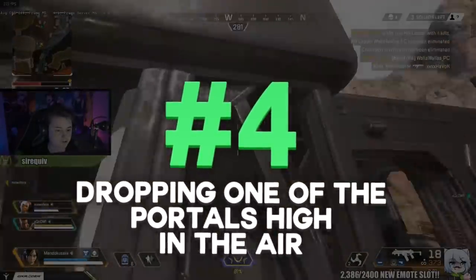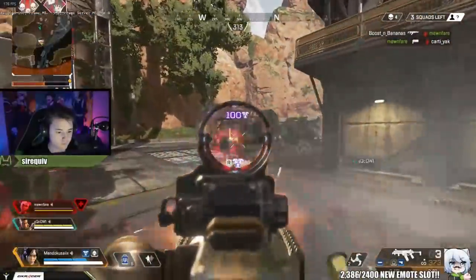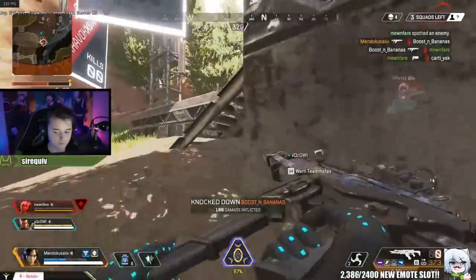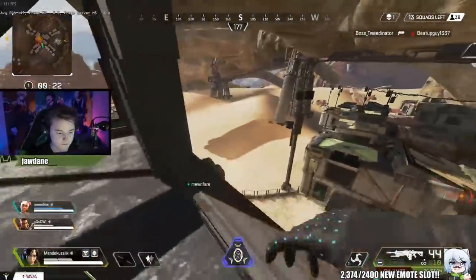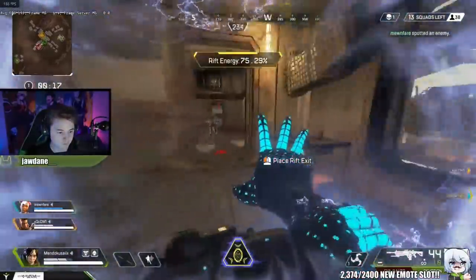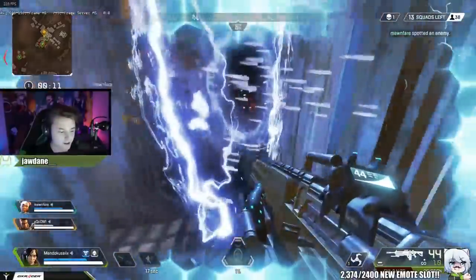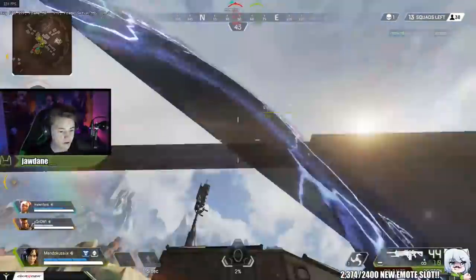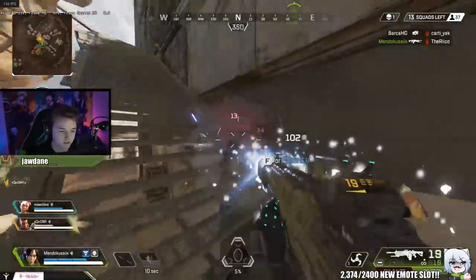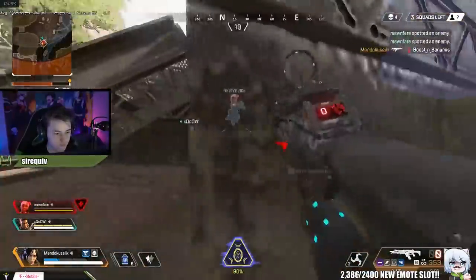Next up is portal baiting. A good way to portal bait is by pushing kind of close to a team and running away into your portal. If enemies decide to follow you through, you'll know exactly where they end up. You can rotate when you're out of the portal, but when they teleport through, they're going to have to first look around to find where you are, then react to your position, and then shoot you.